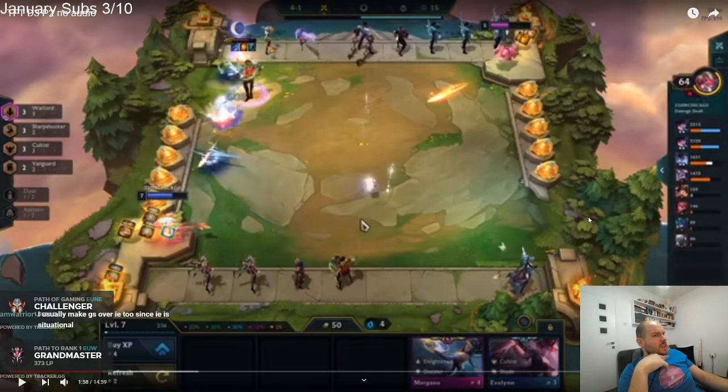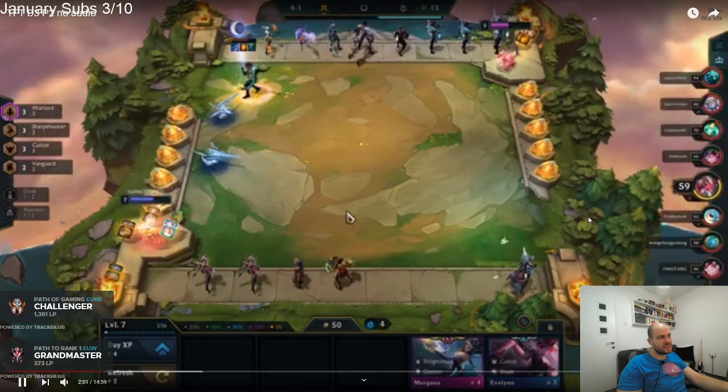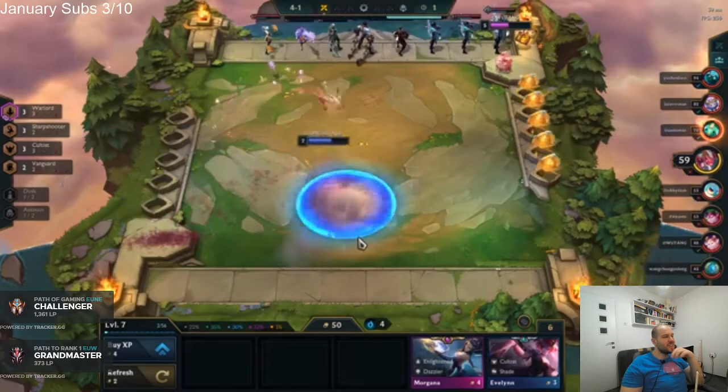A guy in chat is saying IE is situational — IE is not situational. You have a Jhin. If you slam an IE, it's guaranteed more damage against every opponent. You keep the bow for Last Whisper or another Giant Slayer. If you had made Bramble and slammed the Chalice, you'd probably beat this guy. But obviously you're continuing your lose streak on purpose — props to you for that.